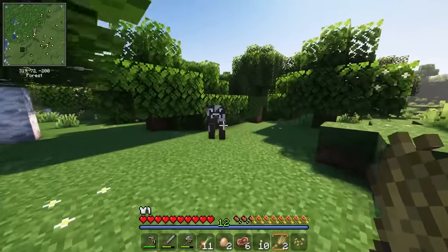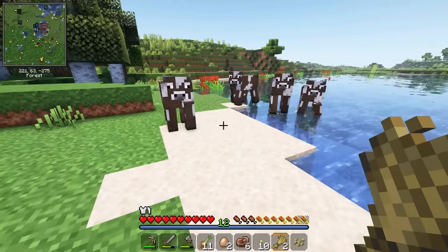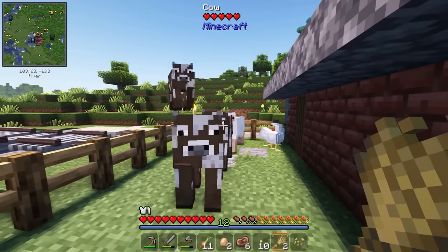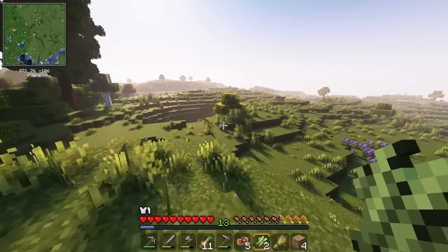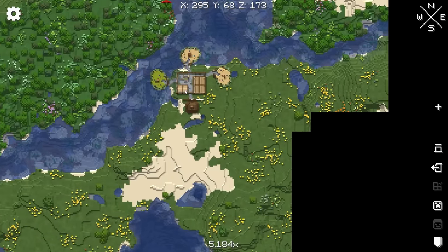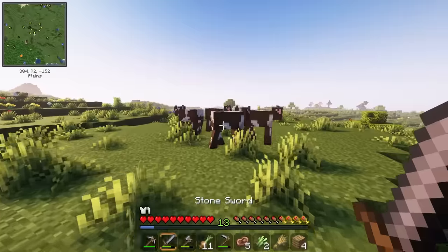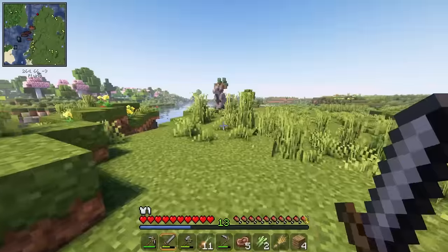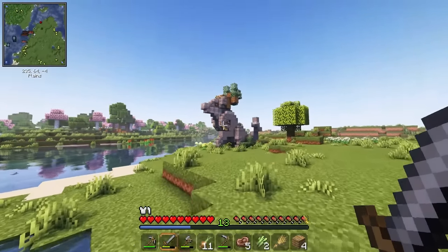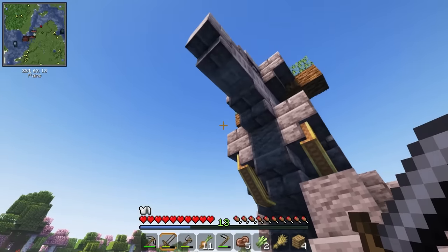I've managed to find some cows — I just need to get them back to the base. Still on the hunt for leather, I noticed on the map there's another structure in the distance. This one looks interesting — maybe it's got some early game Create stuff in it. There's a cool little statue over here — I think this is the statue from the title screen. There are some Create blocks in here, like gearboxes and cogs worth taking.